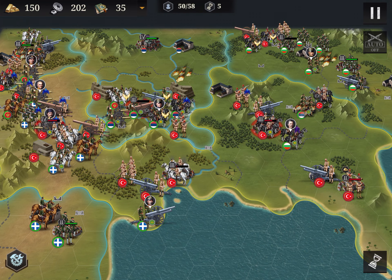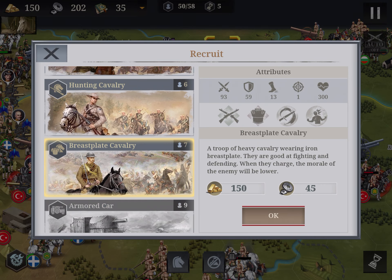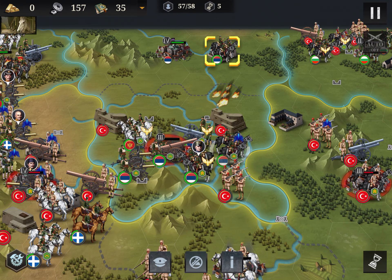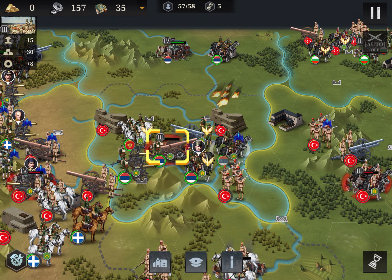Now I conquer the center part and I need to go to the external areas. Finally I can get a payback in my city.